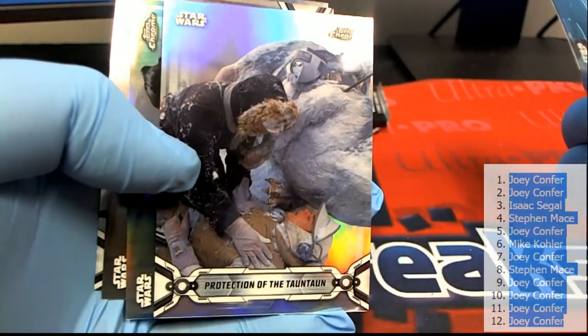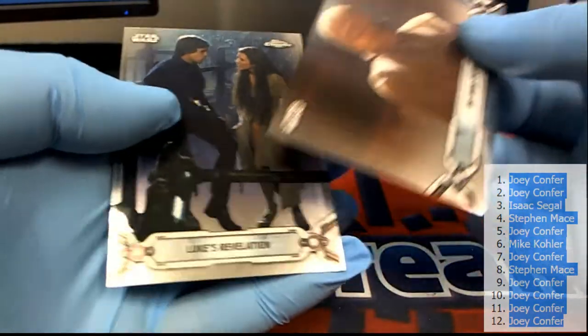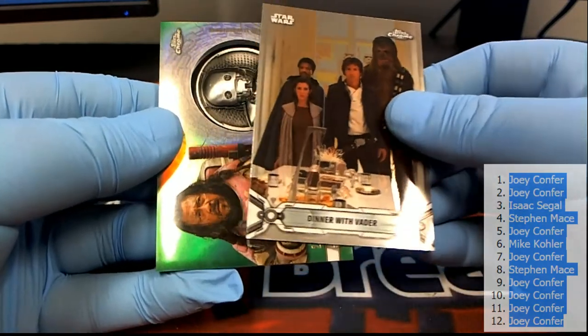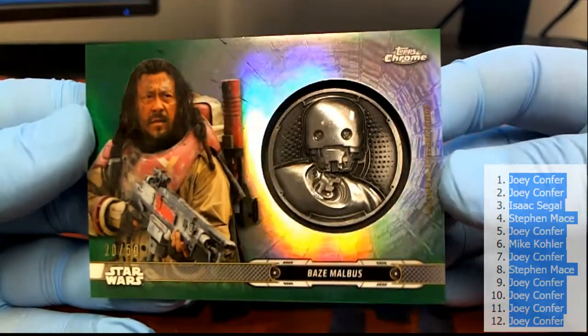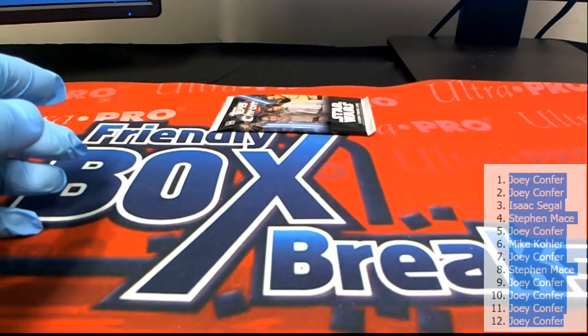Oh yeah, crazy — here we go: 41 of 99, Ray's Awakening. Maybe something good in here — manic packs are different, maybe something good. Dinner with Vader. Oh here we go — nice! Baze Malbus, check that out, that's great — commemorative medallion. That's pretty awesome, 20 of 50. Medallion card.